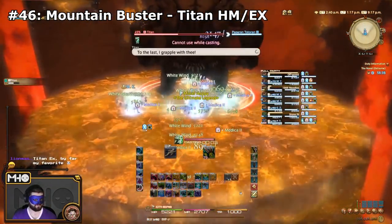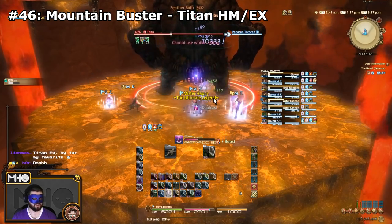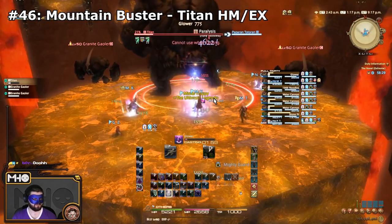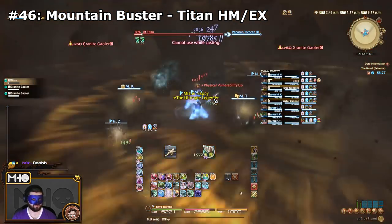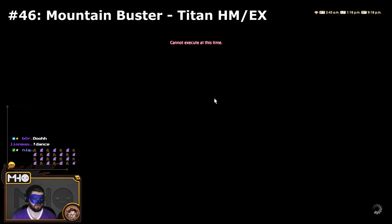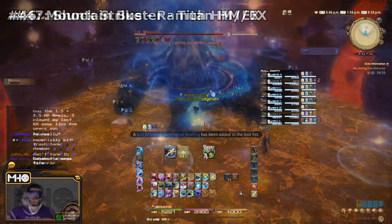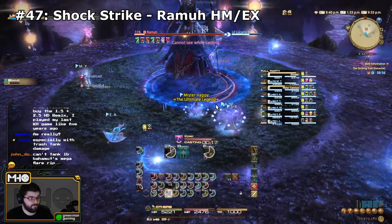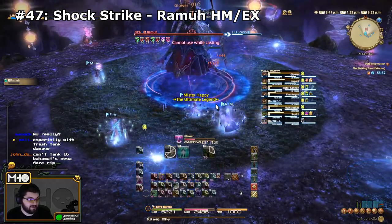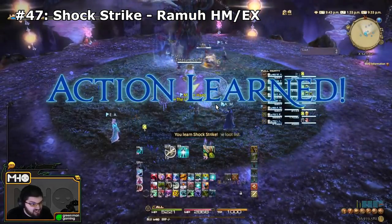The next primal is Titan, and you can learn Mountain Buster from him. You can learn it in Extreme where he does it in all phases, or in Hard Mode where he only starts using it in his final phase after you've broken his heart — he'll use it very quickly into that final phase, so make sure you see it before you zerg him down. Next is Ramuh, and Shock Strike is the skill you'll learn from him — his tank buster — and he uses it in both Hard and Extreme, so go through Hard Mode and save yourself the headache.